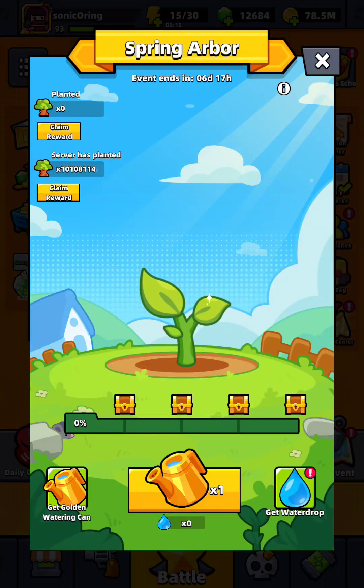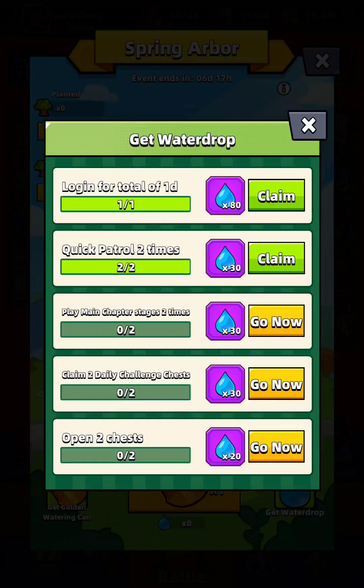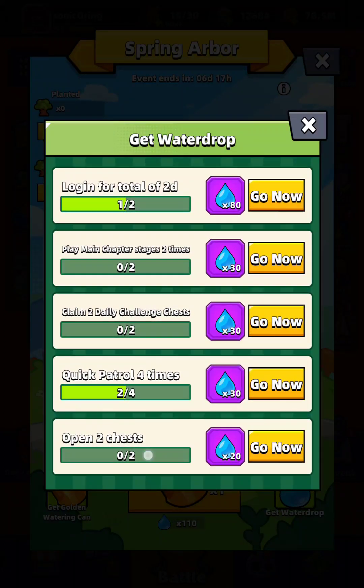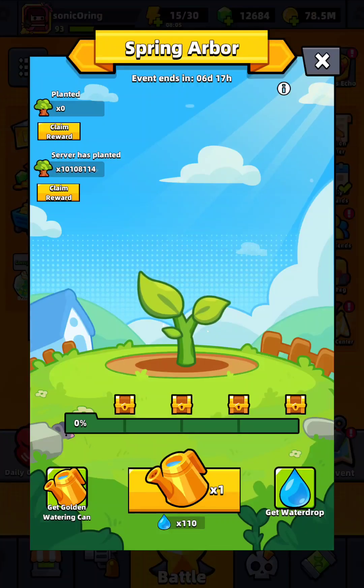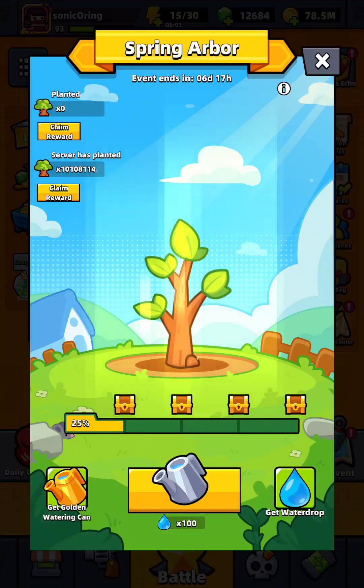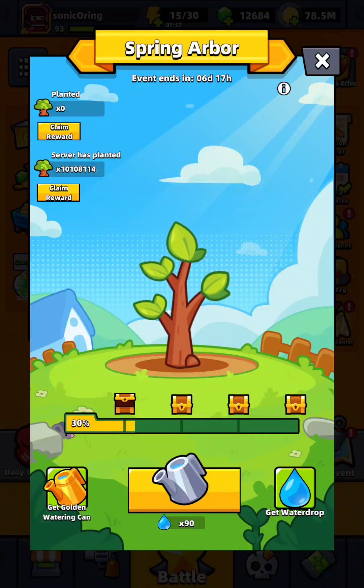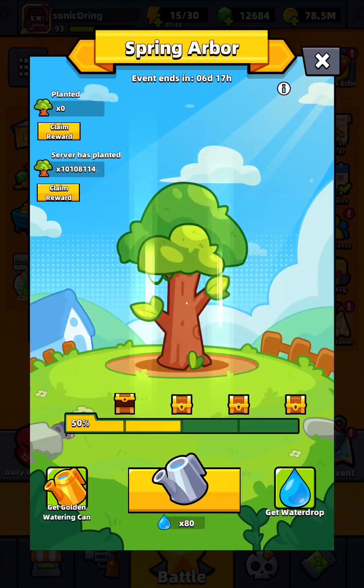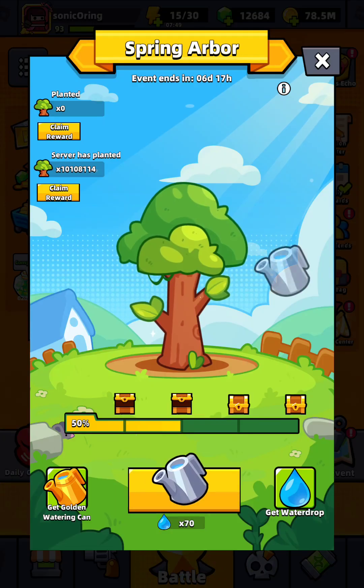To get water drops: long game, quit battle, play chapter, claim daily challenge, open chest. Let's try watering.